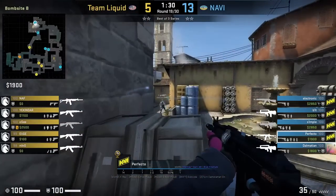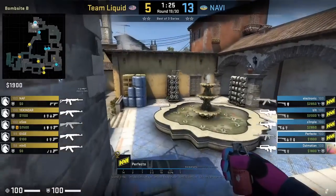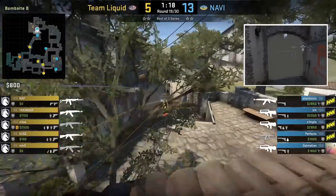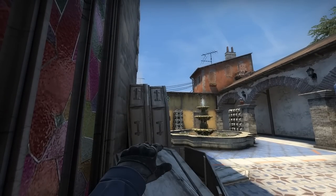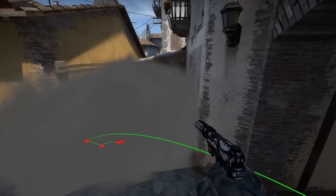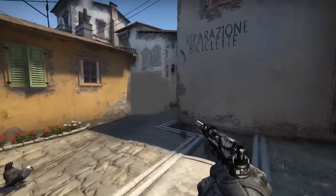For banana control nades from behind coffins, Perfecto is going to smoke banana by aiming here, then jump throw. Afterwards he jumps on top of coffins, aims here, walks forward, and jump throws for the deep molotov, then throws a banana flash for his teammates. You can also smoke T stairs from the same position with a similar lineup — aim here then press your run throw bind. The smoke lands top T stairs and gives cover for any type of mid push or banana push.